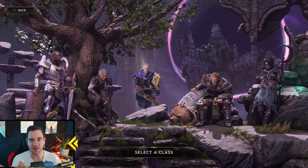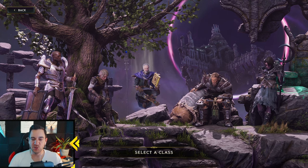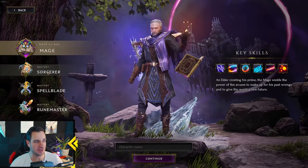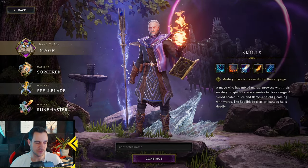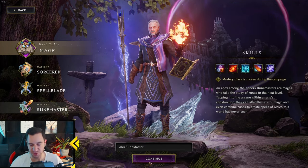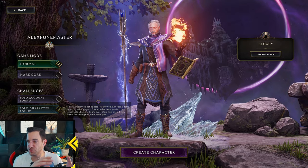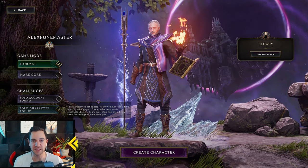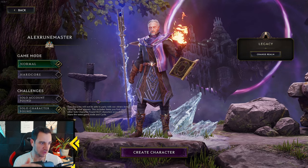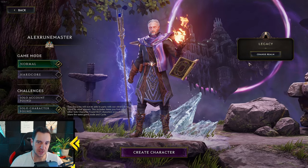You have five characters, and each character has three masteries — that makes 15 overall classes you can play. Click on one of the characters and it shows the masteries, though you can't choose your mastery yet. Then you type in your name and click continue. You can create unlimited characters, and the idea with Last Epoch is that you play all the classes and try all of them — this is why it's made so easy to replay the entire game when you share stashes with your other characters.